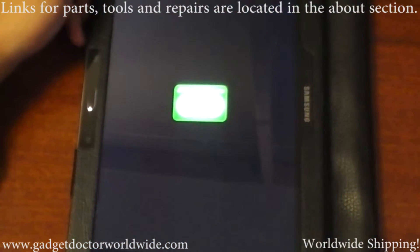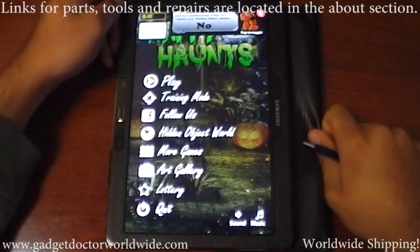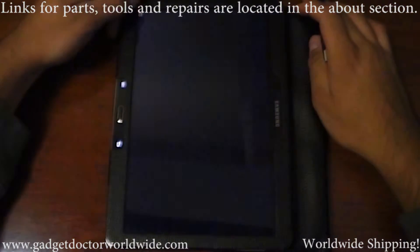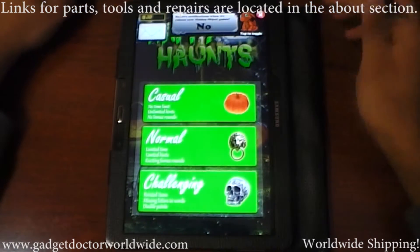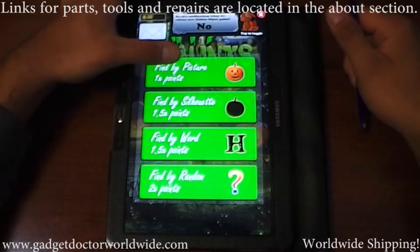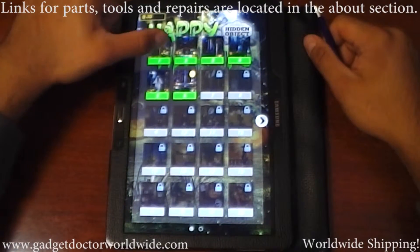Hey, how's it going? YouTube friends here from GadgetDoctorWorldwide.com. In this video I bring you a game called Find the Object — it's a Halloween special game where you get to find Halloween stuff. Let's go right into the game; we're going to go into casual mode with no time limit, so you can pretty much take your time. Let's go ahead and go into the first level.